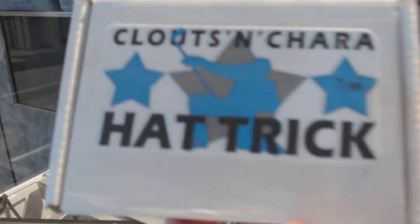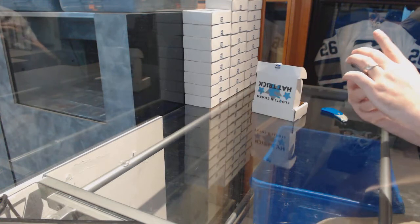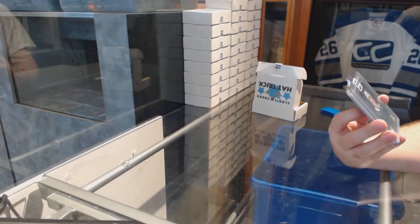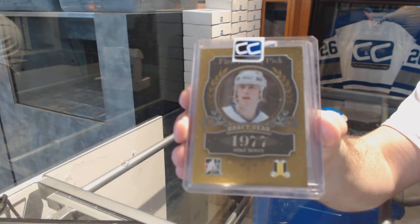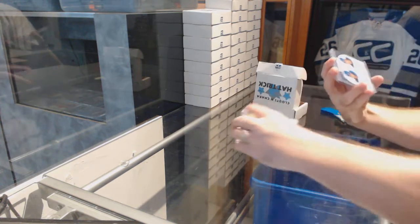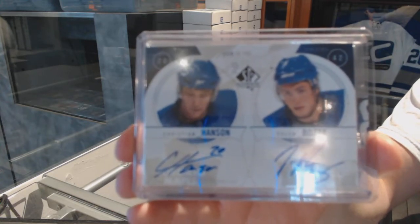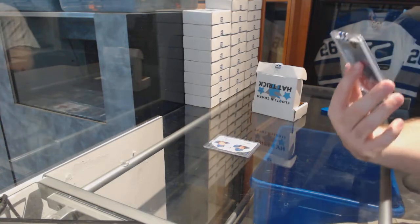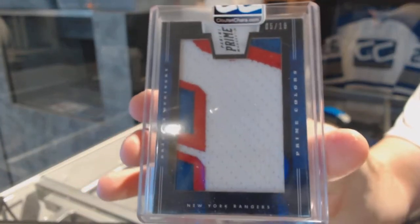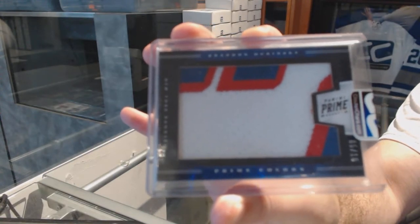Number seven goes to Cam Cod — good luck sir. We have a gold base card from Draft Prospects, number to 210, Mike Bossy. We have a dual Sign of the Times autograph of Christian Hanson and Tyler Bozak. And we've got number to 216, Prime Colors, Brandon Dubinsky — Prime Colors out of 16, Brandon Dubinsky.